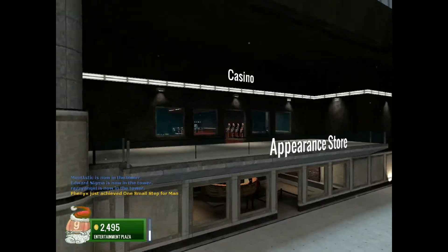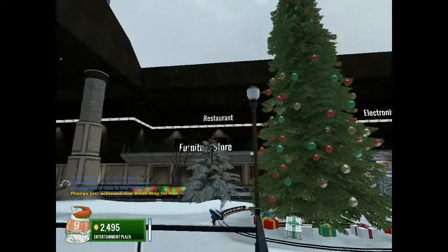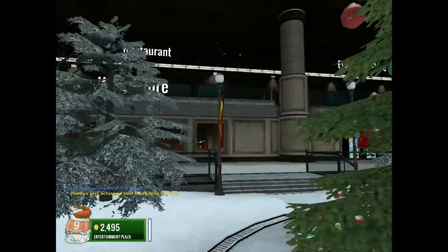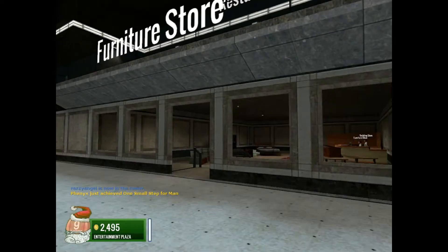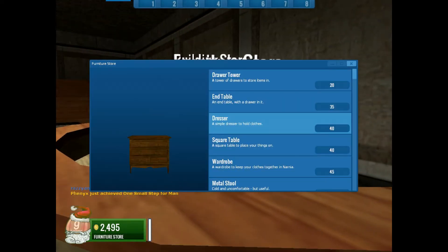Vending machines, casinos, and parent stores are all over there. Furniture and restaurants — you can actually buy things for your house. So, like, let's say I go to furniture. This is just an example; I'll probably just buy one.